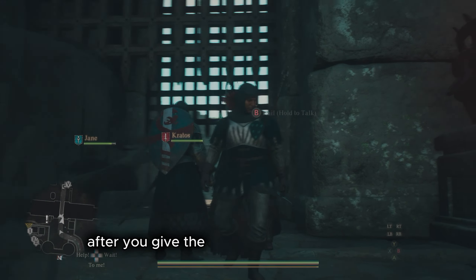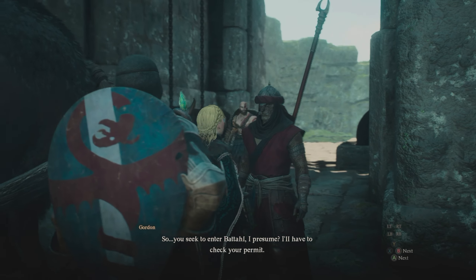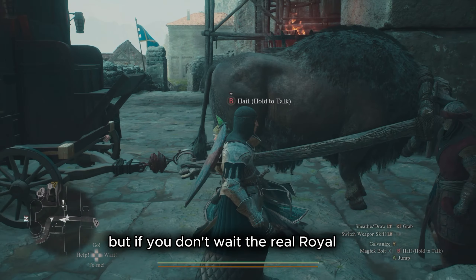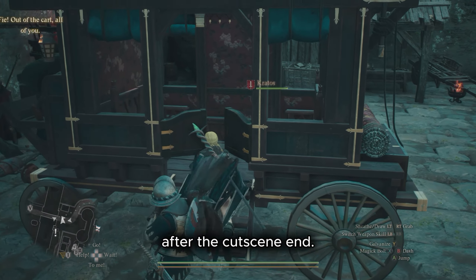After you give the permit to the border guard, quickly get back into the Royal Cart. The cutscene will always show the Royal Cart, but if you don't wait for the real Royal Cart, it will disappear after the cutscene ends.